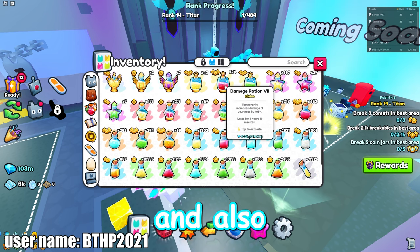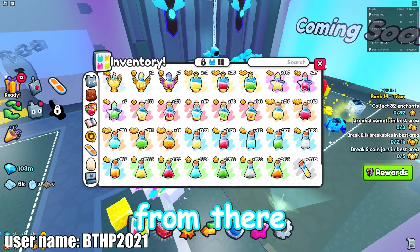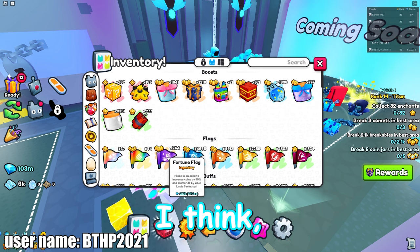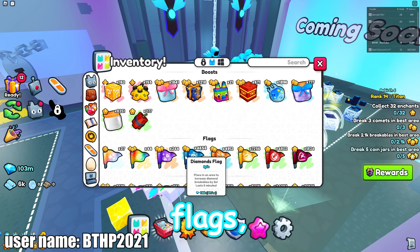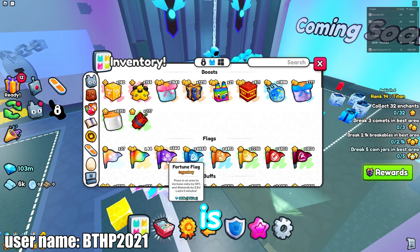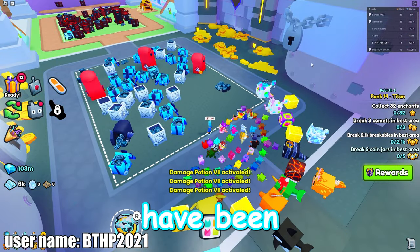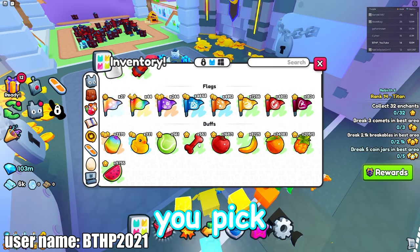You're also going to want some damage potions, so put those on. Then you're going to want to put on a fortunes flag. I think fortune is actually better — I've been getting a little bit more gems than with just diamond flags. You can use diamond flags because they're easier to get, but fortune is probably the way to go. Either one works though, choose your pick.